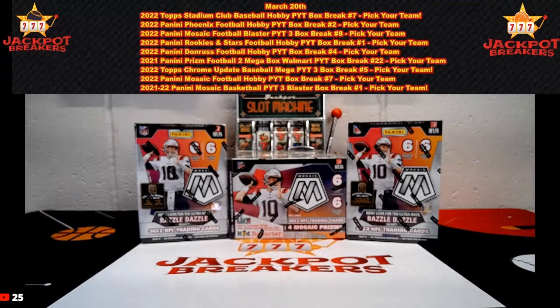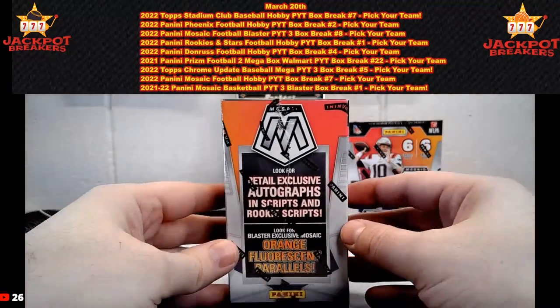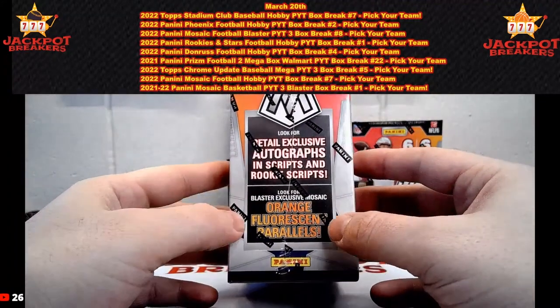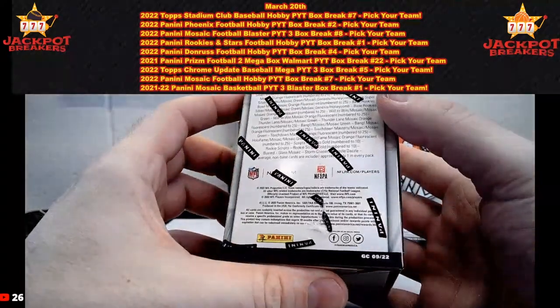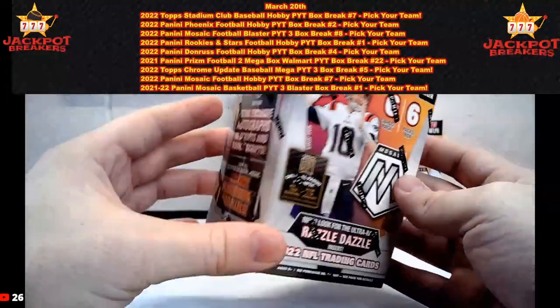Alright here we go, this is break number three — 2022 Mosaic three blaster box football break, PYT number eight. Good luck to everybody. We can hit those razzle dazzles in here; there are auto chances of fluorescence. Orange fluorescence is numbered to 25.